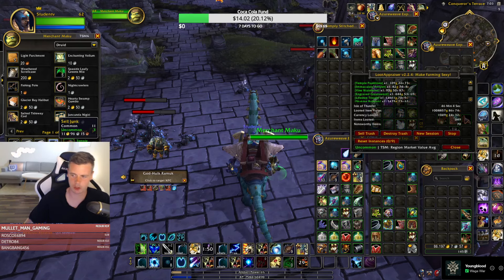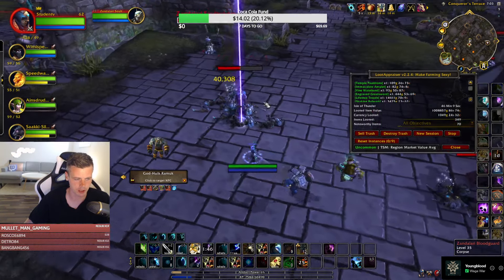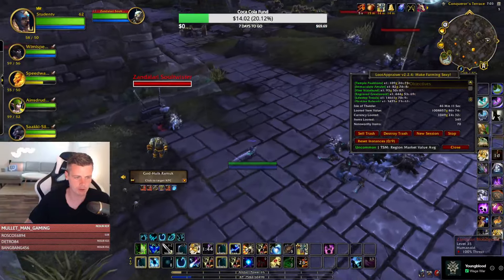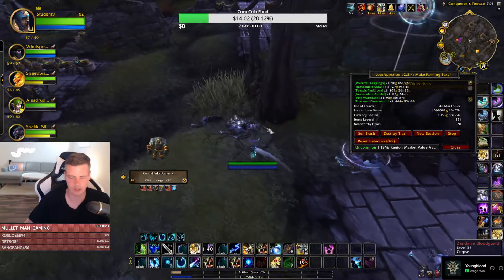Someone suggested adding the Black Market container in the shop for 20 euros each — that would be amazing. That would actually be cheaper than buying Black Market auction house containers for gold.